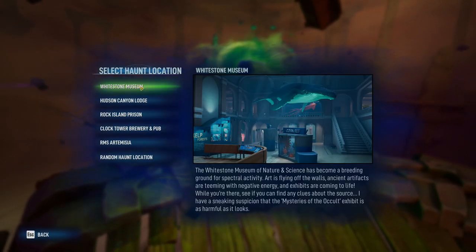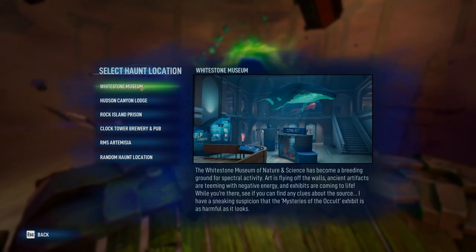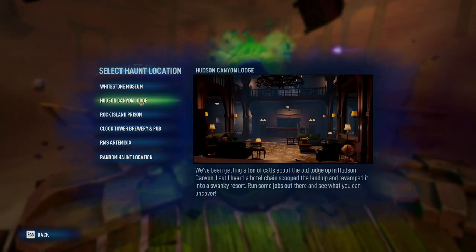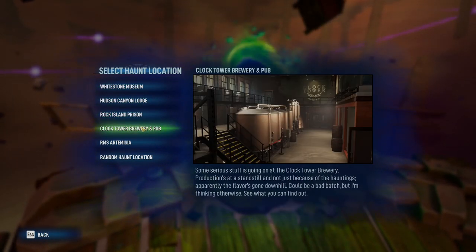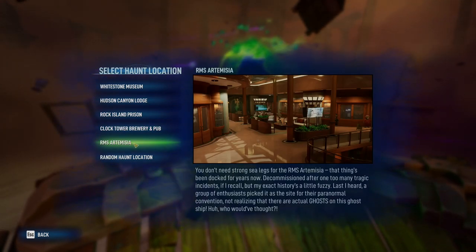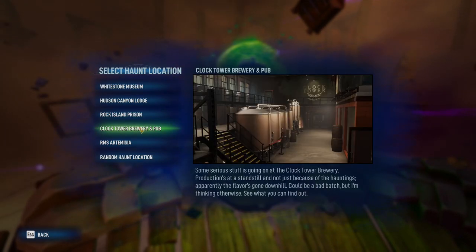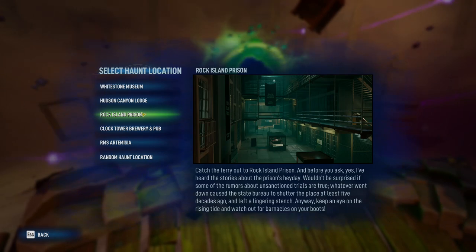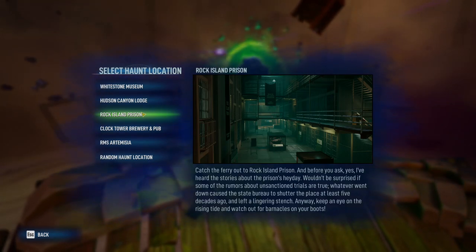The game has a lot of variety with five different and distinct maps: the Whitestone Museum, Hudson Canyon Lodge, Rock Island Prison, Clock Tower Brewery and Pub, and the RMS Artemisia.